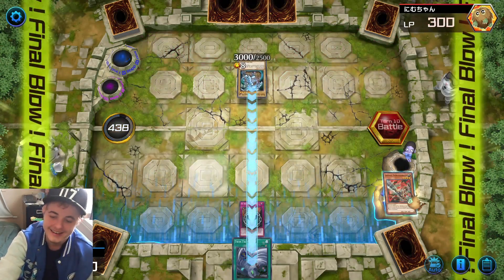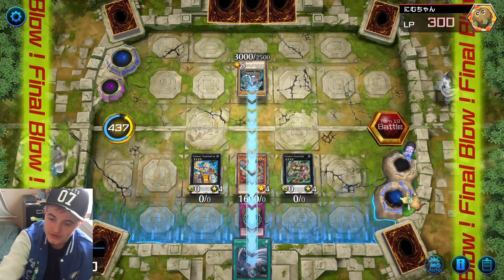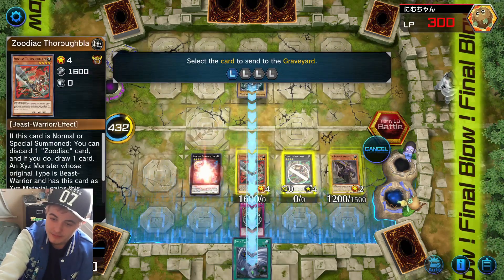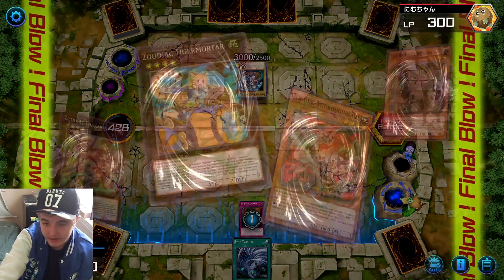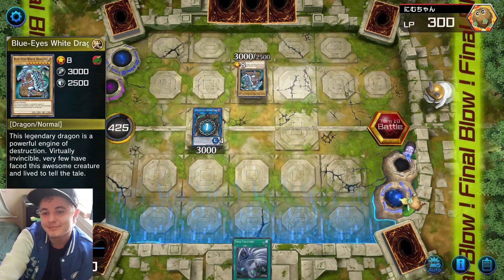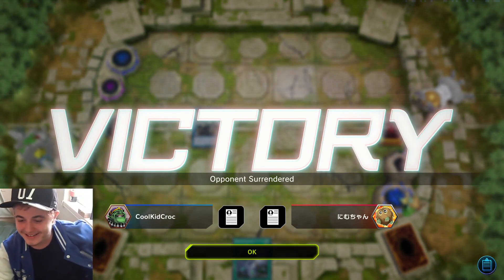Using Tri-Brigade Revolt, I can special summon four monsters to the field — they'll all be destroyed at the end of turn anyway. I special summon Tri-Brigade Shuraig from my deck using all those cards. Shuraig has an ability that allows me to banish any card on the field — therefore I banish his Blue Eyes White Dragon. We did it! Good match, good match. That was like 11 turns, really back and forth.